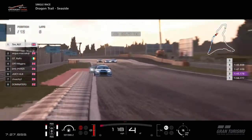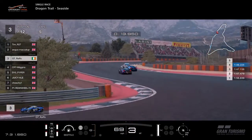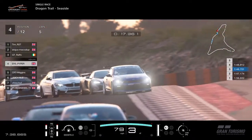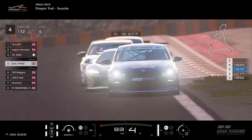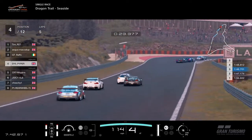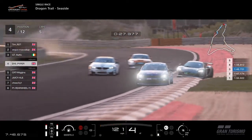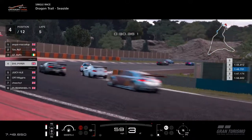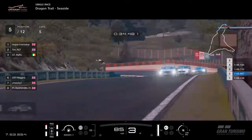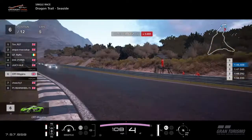Tim 27 leads us into lap five, closely followed by the Lamborghini of Angus McCoy, bringing GT Raffo and the McLaren along for the party as well. Behind Piper, Miggins, Juicy Ale and Chi-Chi are still fighting for fourth position. All the while the guys at the front are starting to break away a little bit. Miggins just clatters the apex — that sends him wide and he's going to be shuffled down behind Juicy Ale, now battling with Chi-Chi for P6.